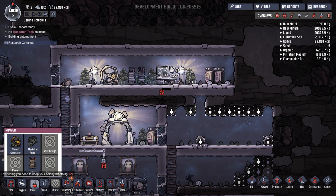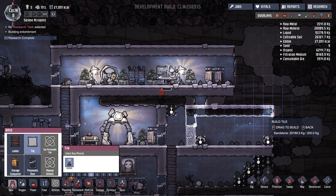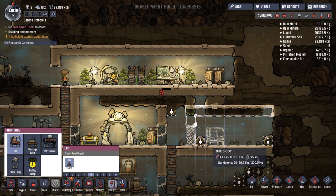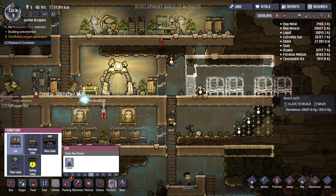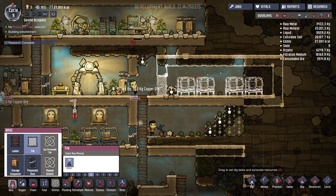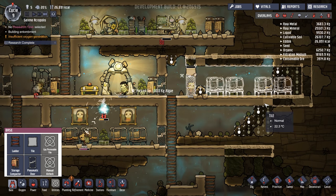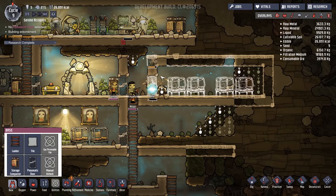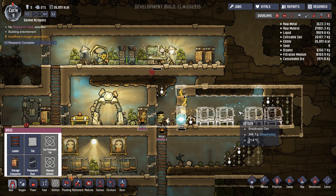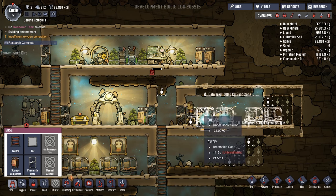We've almost got this little area sorted, so we can start looking at building some doors, building that up, and then across. We'll get some more beds in there — we're eventually going to need quite a lot of them. We want a cot there, one there, one there. I think I'm going to make the bunk rooms fit four people at a time, which seems reasonable.